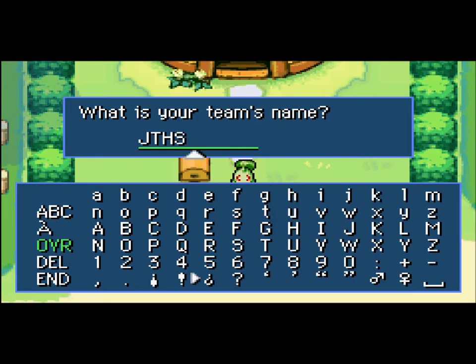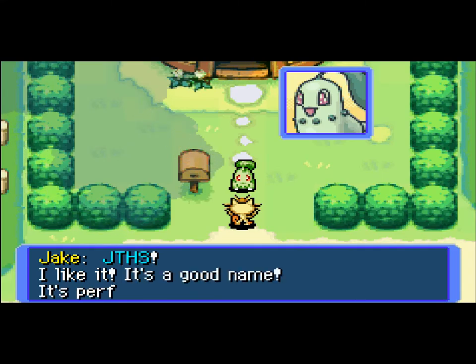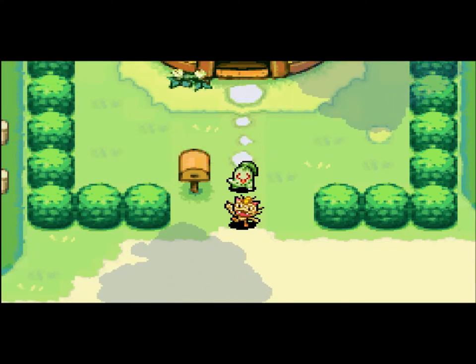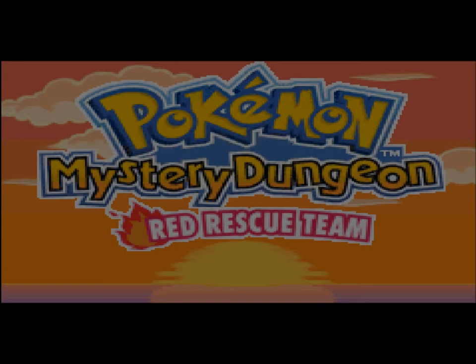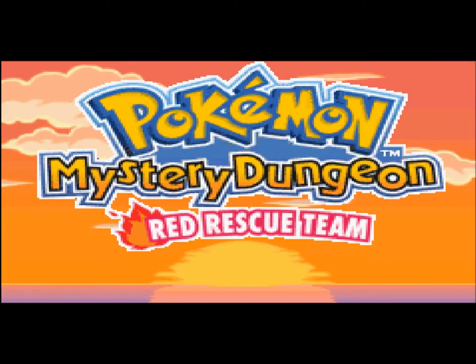What is your team? Oh yeah, this is why you choose your team's name. How about JTHS? Yes, JTHS — I like it. Yes, of course it's a good name, it's my name for crap's sake. And that is how Dan and Jake began their careers together as a rescue team.